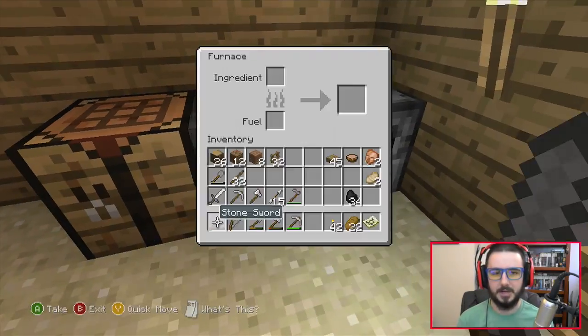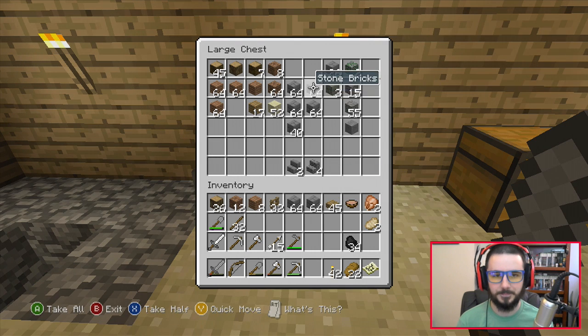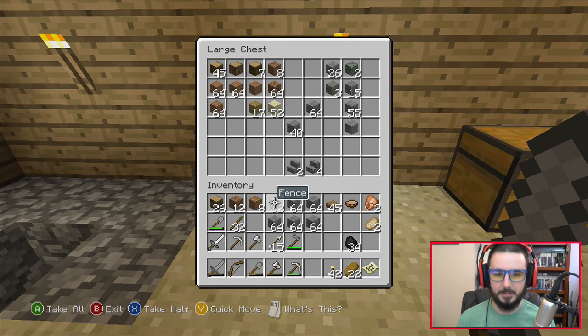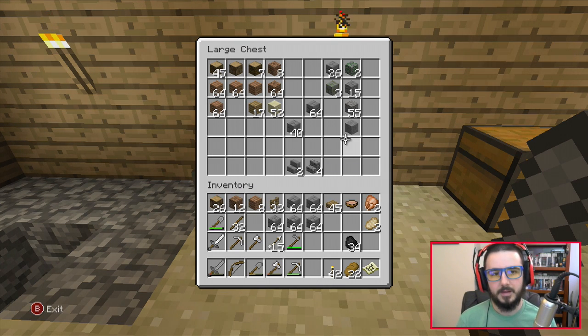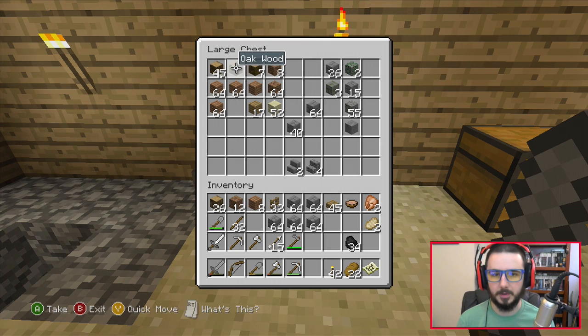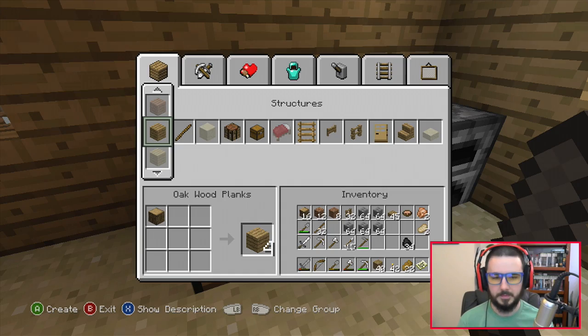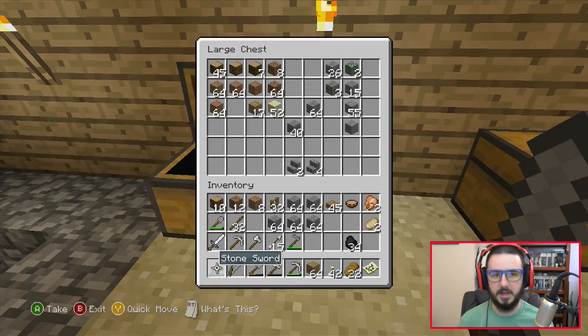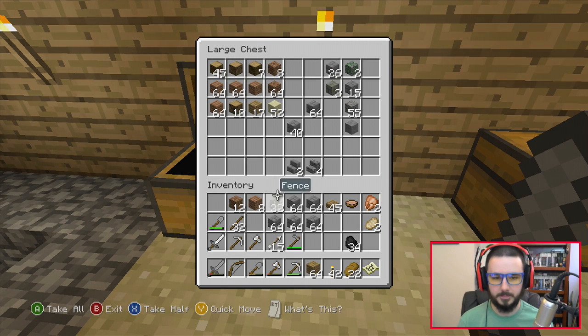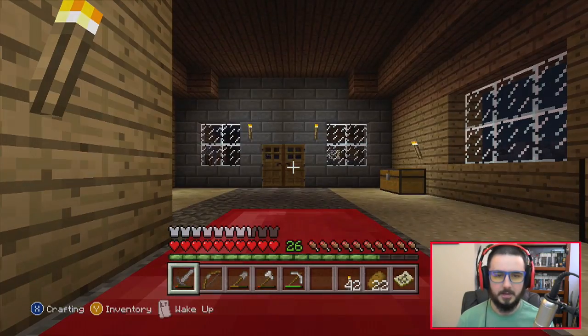We're ready to start building the house. We've got lots of supplies and the furnaces have been going non-stop, so let's gather our bricks. We're gonna make a nice brick castle-type house — I'm really excited to start designing this. I plan on a two-story house. I've got some fencing and some slabs, but I think I might go with oak for the floor. Let's grab a stack of oak and get to work. It's dark outside so let's go to sleep and get ready for the next day.